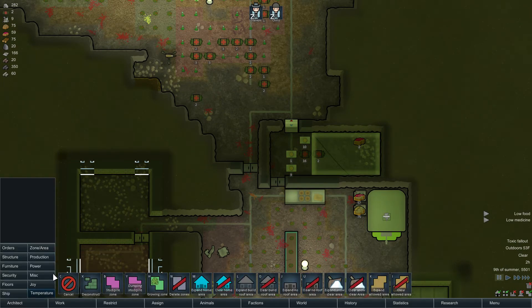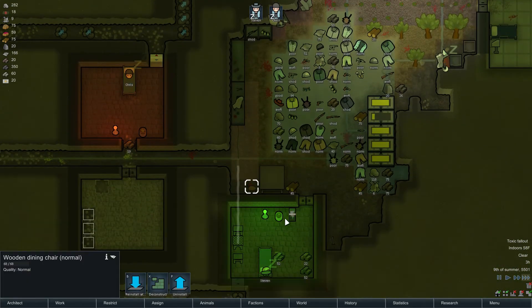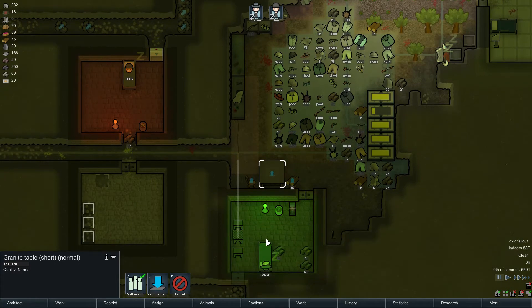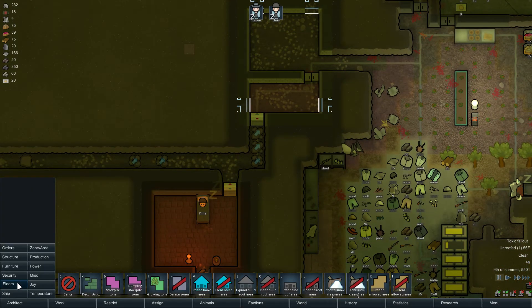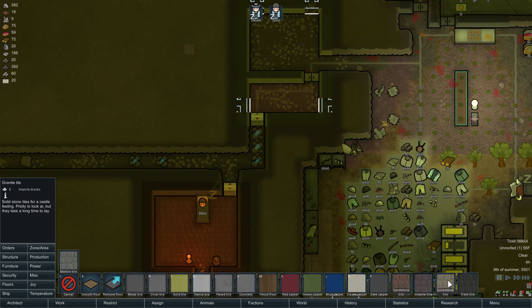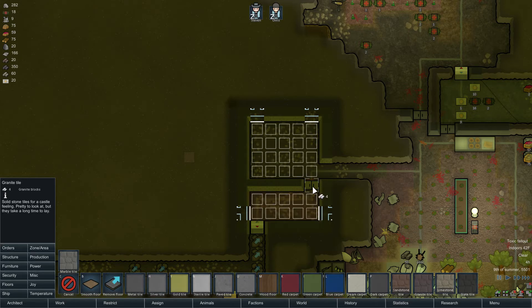Go to zone — stockpile. That's gonna be all raw food, and then they'll move the meals over to here. We can uninstall the wooden one. Uninstall. And let's put in a floor as well — granite.